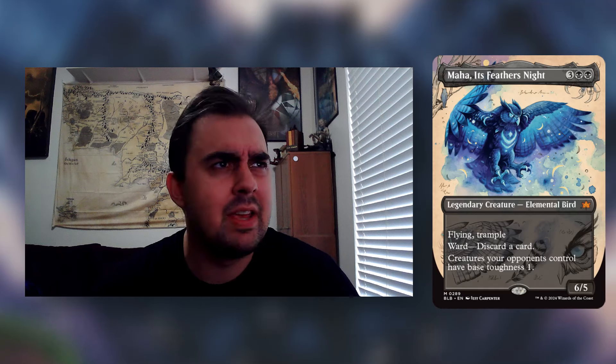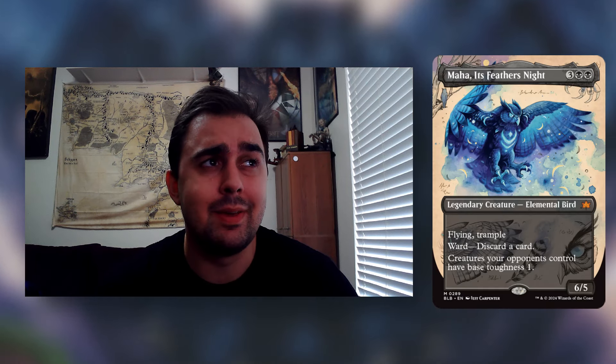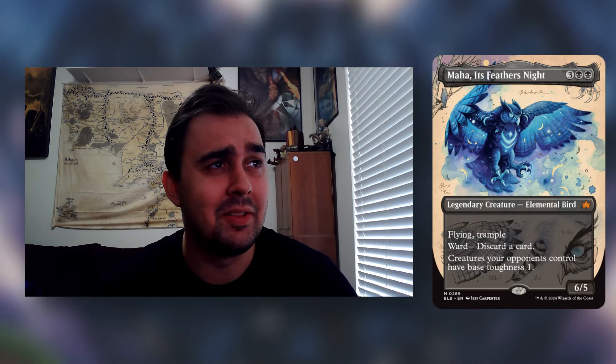Correct me if I'm wrong, but Maha is the leader of the Calamity Beast — I'm pretty sure it is, because it looks very menacing just looking at that art alone. So in this video, we're going to be discussing Maha and how to build around her. Let's get it started.